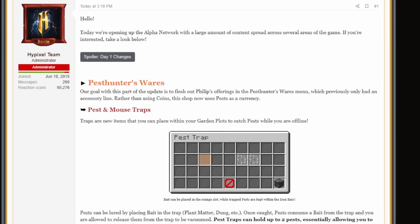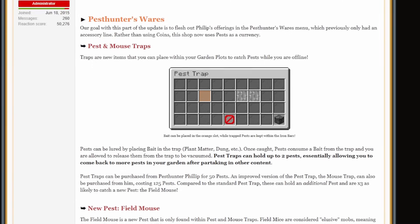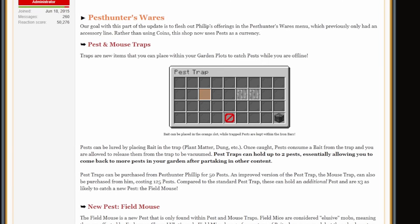Starting off today, we have to talk about Pest Hunters Wares, which is the first part of this update. Basically, they want to flesh out Phillip's offerings in the Pest Hunters Wares menu, which previously only had an accessory line. Now the shop uses pests as a currency, and you can also use things like pest and mouse traps.